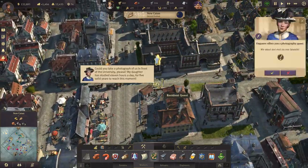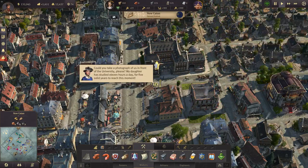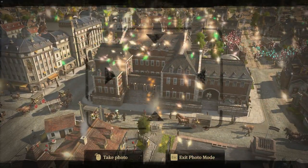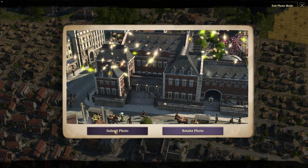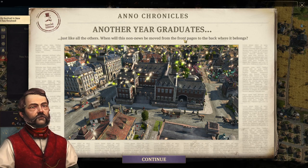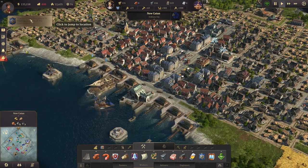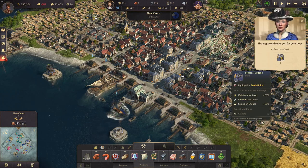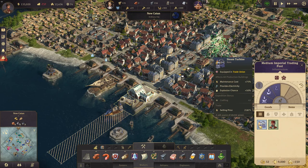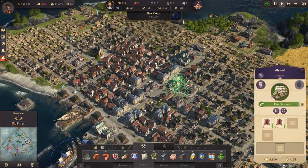There's also a quest: 'Can you take a photograph of us in front of the university please? My daughter has studied 11 hours a day for five solid years to reach this moment.' Sure thing — let's have a look at my beautiful town. There's the university where she studied. Another year of graduates — just like the others. And what did we get? Steam turbine — oh that's good. Affects all production buildings — maintenance cost plus 75%, but it provides electricity, so we could boost those buildings by 100%. That sounds good.